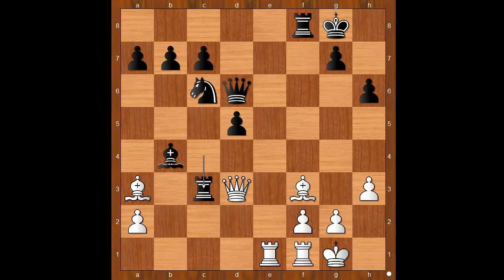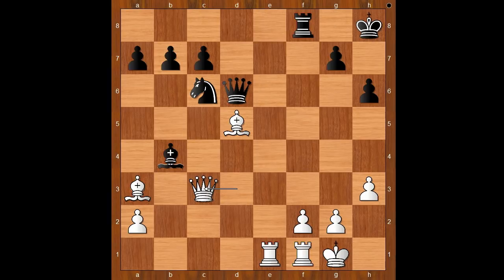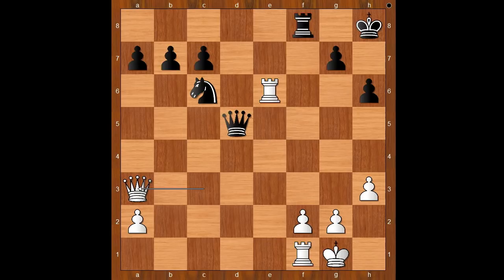And if rook takes on c3, is that better? Then again, bishop takes on d5, check. And after king to h8, queen takes rook. If bishop takes queen, then bishop takes queen on d6 — white is winning. And if bishop takes on a3, then rook to e6, and after queen takes on d5, queen takes on a3. Again, white is better.